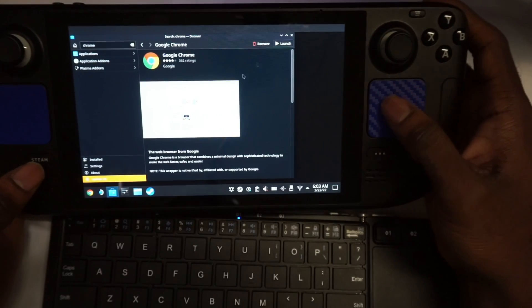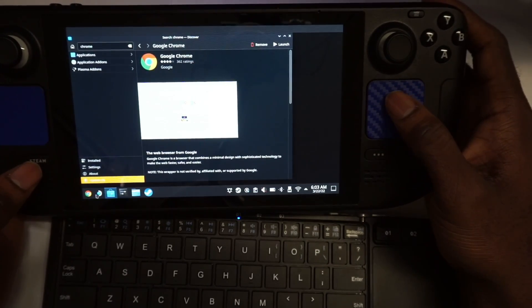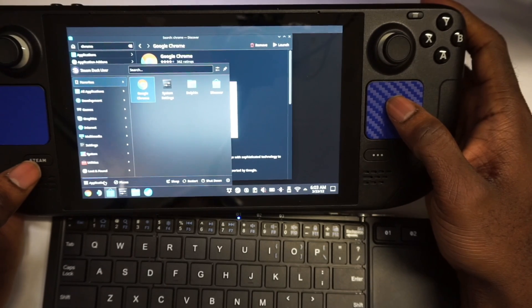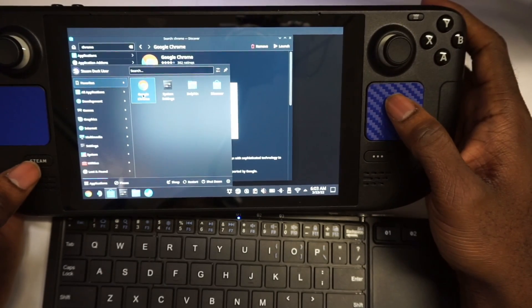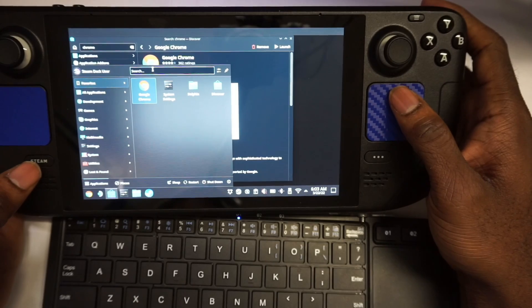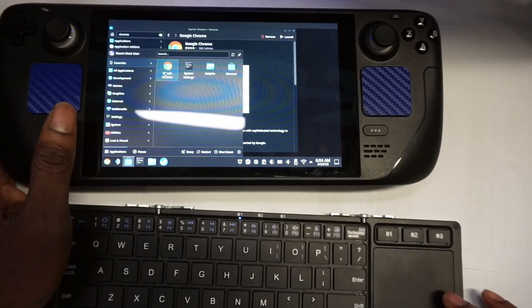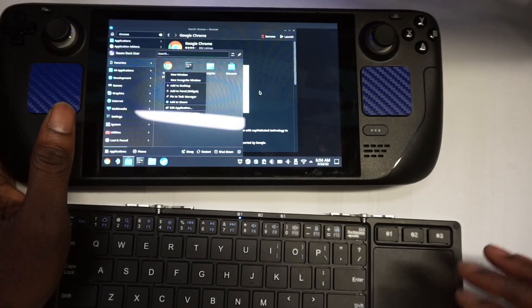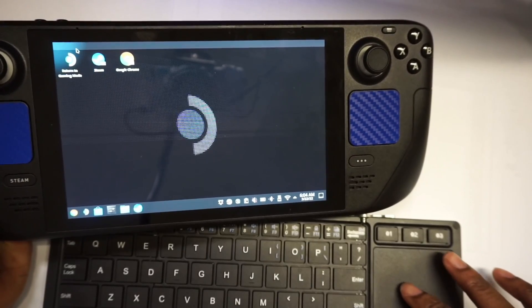After that, go to Applications and you should see Chrome there — if not, search for it. Then right-click on Chrome and select 'Add to Steam.'